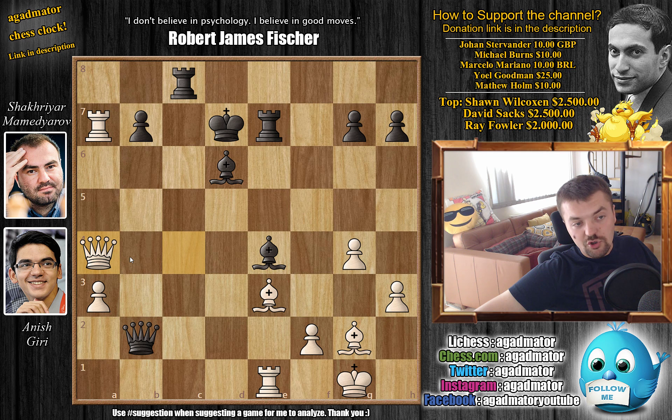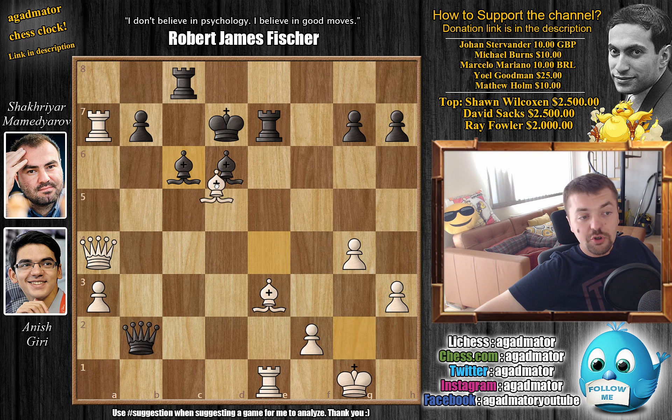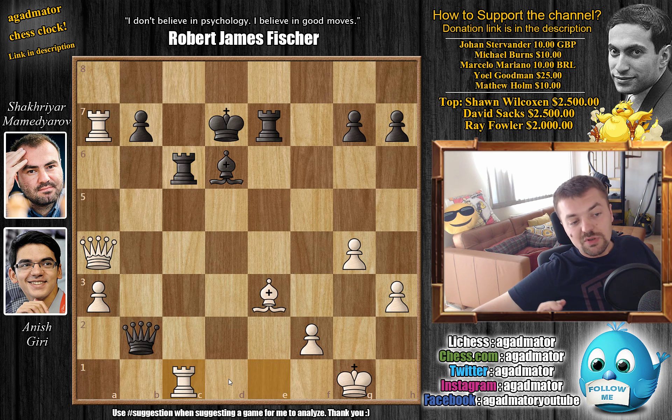Rook c8 by Mamedyarov, and now comes queen to a4 check. Well it's hard to decide — if you go king to e6 then the rook no longer guards the bishop, queen captures on e4 will come with check. So bishop to c6 was played. The queen is now under attack, but bishop captures on c6 — you cannot capture with the pawn, the pawn is pinned. Rook captures on c6, and here we have rook to c1. It was in fact on move 31 that Shakhriyar Mamedyarov resigned the game.